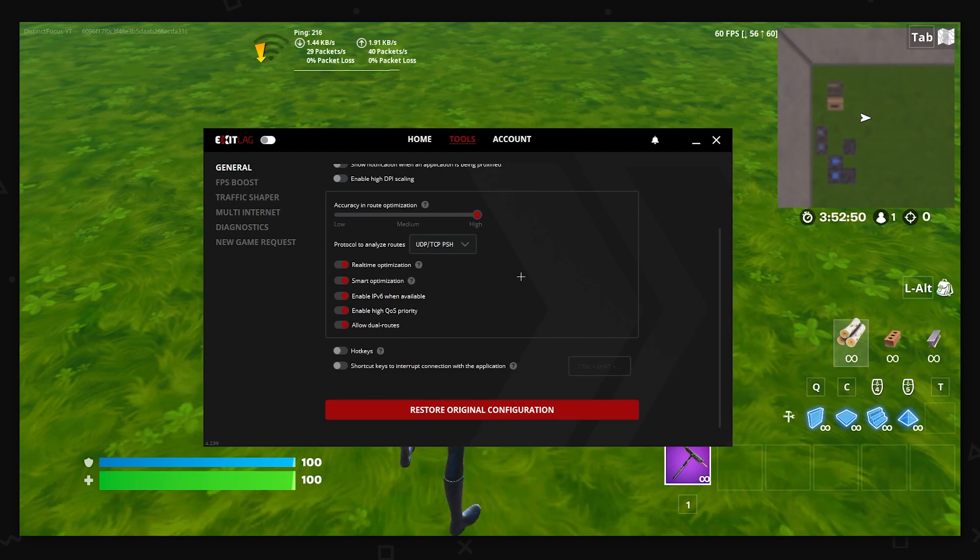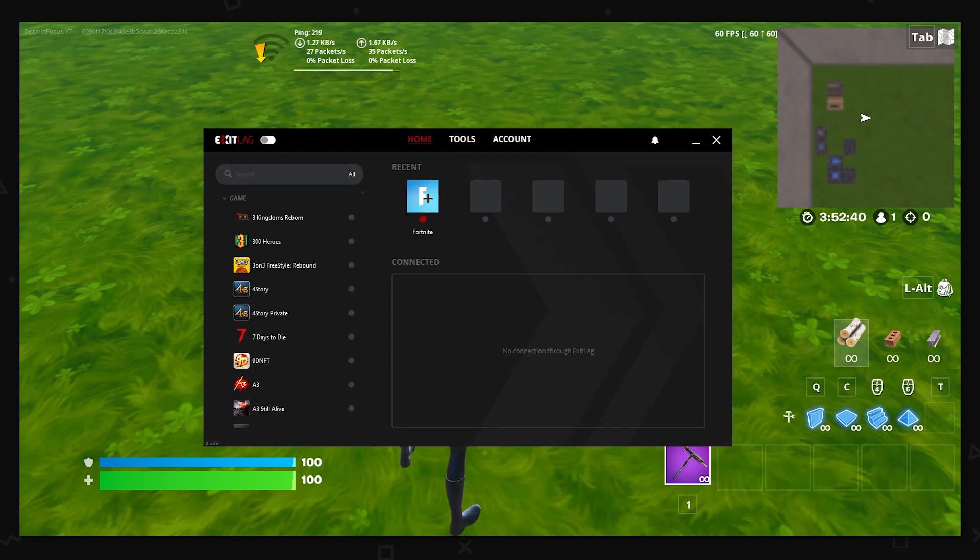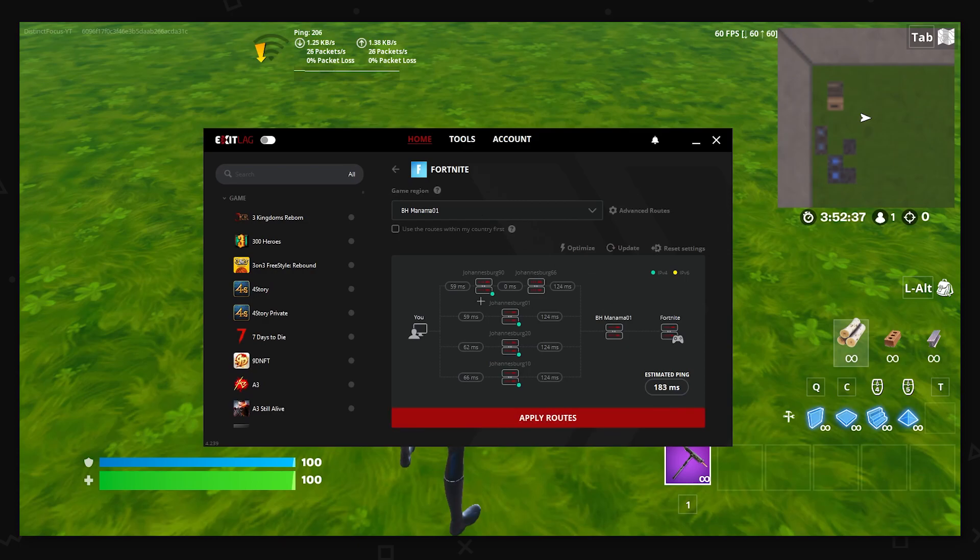This name is very confusing, but either way, the ping — as you saw in the results — the lowest one was this one. Everything is turned on. Now let's go in Fortnite, and as you can see, it's connecting to the closest server right here on ExitLag. I'm going to click Update — and here's a quick tip.